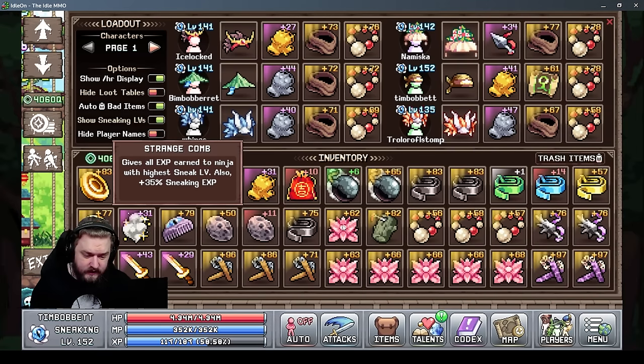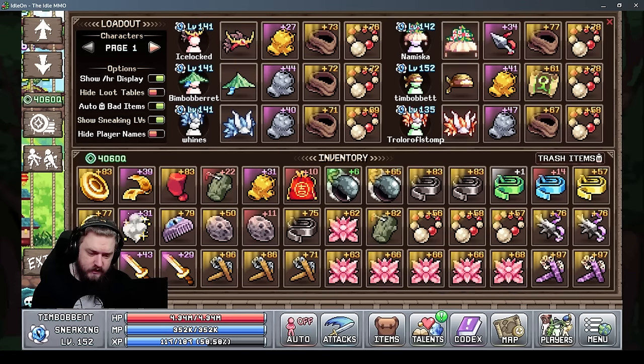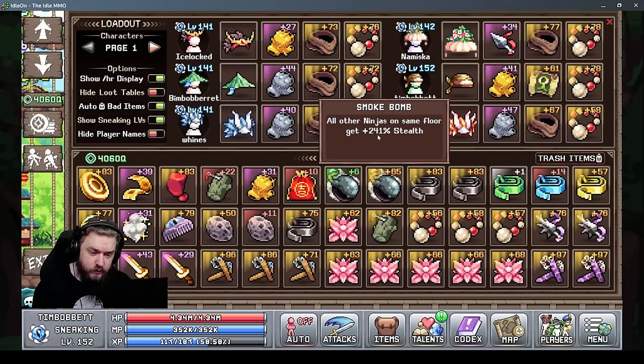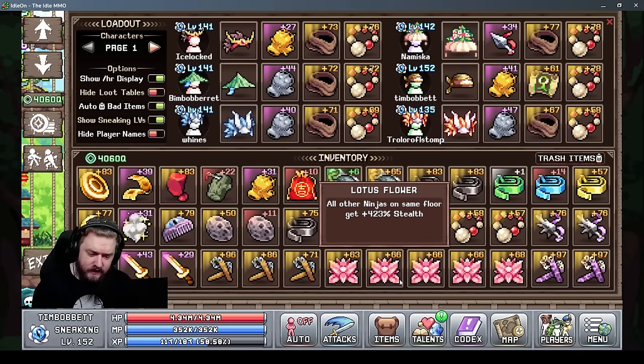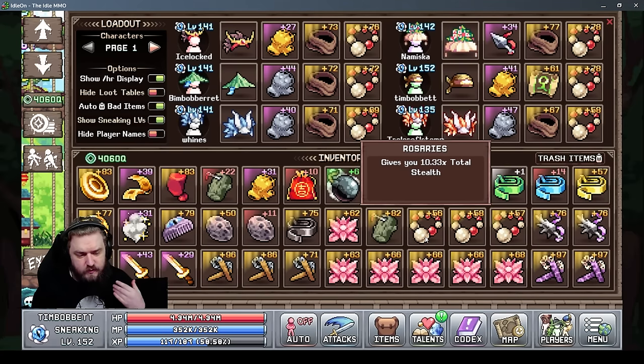After that, the lotus flower works the same as the smoke bomb but gives more stealth per level. Comparing a level 65 smoke bomb at 241% extra stealth to a level 66 lotus flower at 423% — it's a significant difference. The next item, rosaries, is very similar to the silk veil and also gives a multiplier to your total stealth.